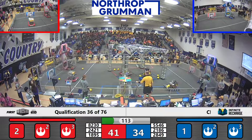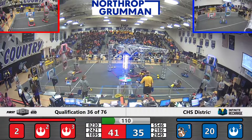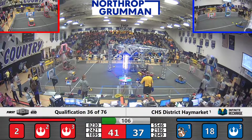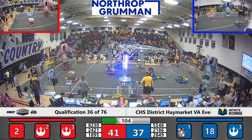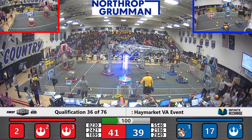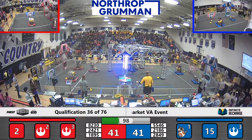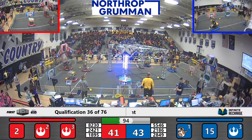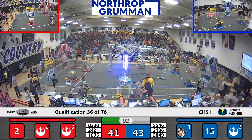28-49 for the Blue Alliance. That's Ursa Major — looks like they got themselves stuck on top of one of the power cells. See if they can free themselves off of that. Their alliance partner 55-46 shoots one, two, three. Nice job, 55-46! That's Art from Appomattox Regional Government School shooting those power cells into the outer port.